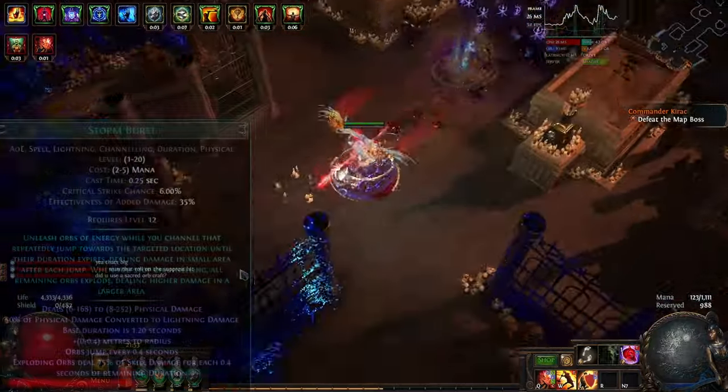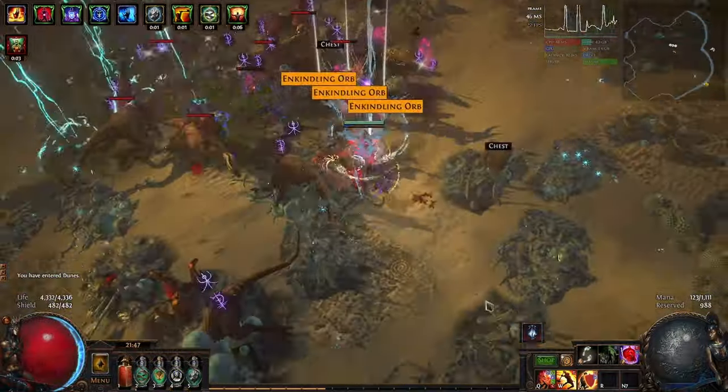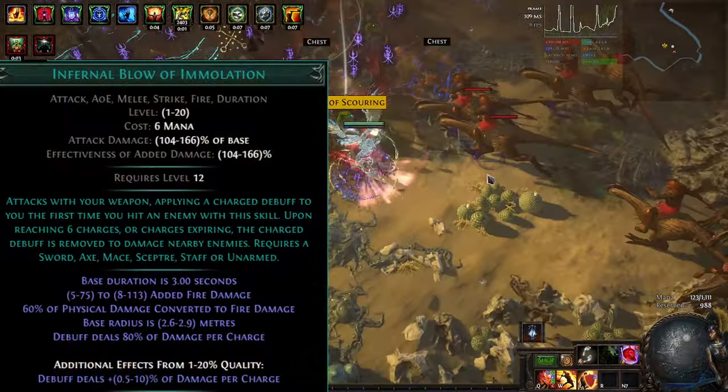Traditionally, the best enabler is Stormburst with its duration scaling. But the gem rework brought another choice you can do: Infernal Blow of Immolation.